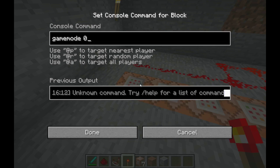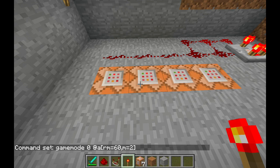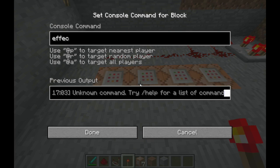For our first command block, set the parameters to target anyone in gamemode 0 using @a with gamemode=0. This particular area is about 60 blocks square that we don't want people destroying, so set the range to 60. The command changes them to gamemode 2, which is adventure mode — they can't break blocks. However, in adventure mode you can still break redstone, trees, etc., so we need a second command block.